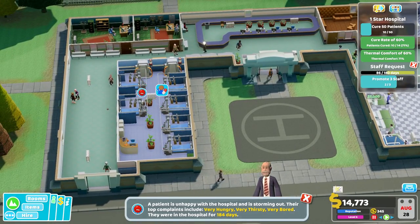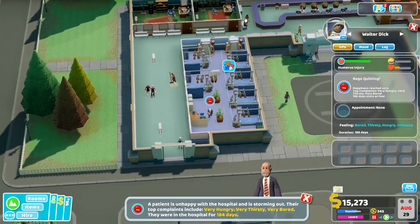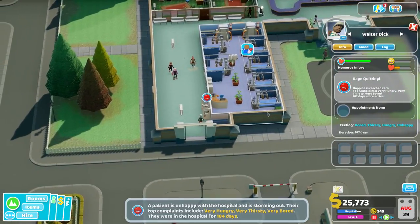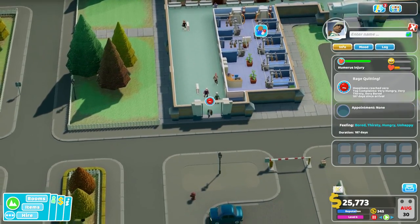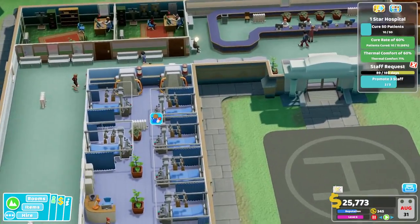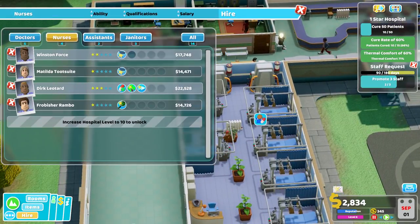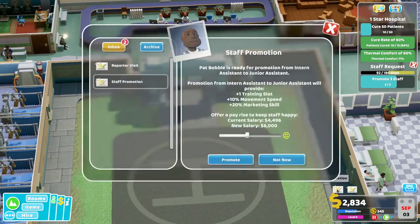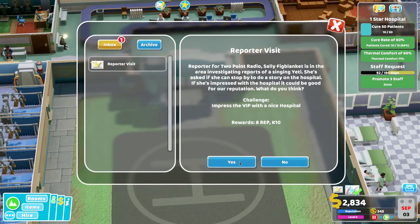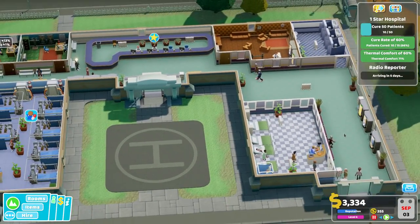So how are we doing here? This guy is very unhappy — what's wrong with you? Rage quitting, happiness reached zero. Okay — it's just not a staff member, it's a patient. That's fine. So we'll hire — we need some more nurses, really. I don't have any money. Okay, a reporter can come. Promote three staff — okay, I've won that, that's good. So I've got to cure 40 more patients.